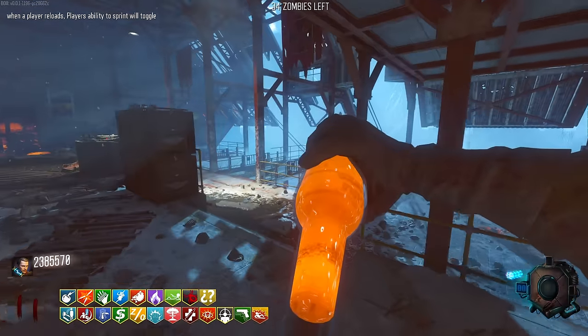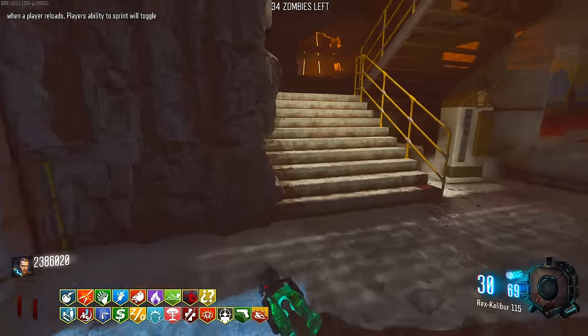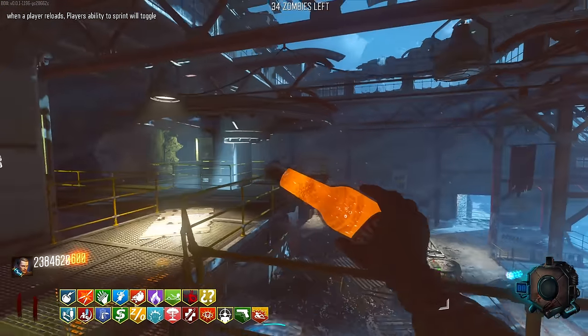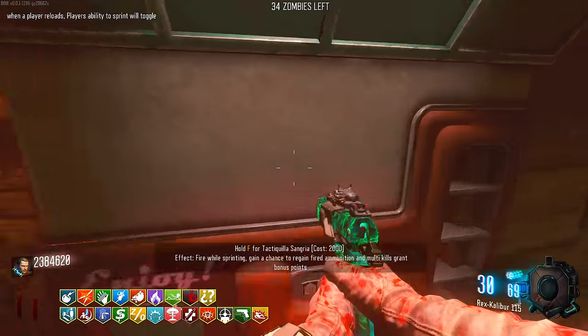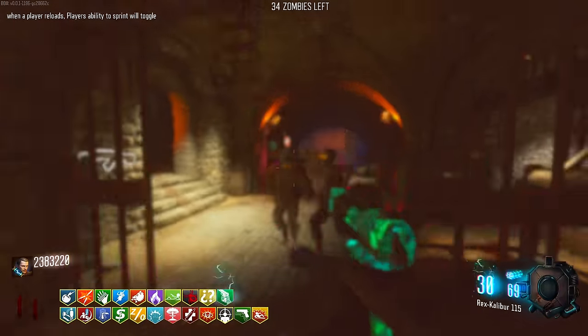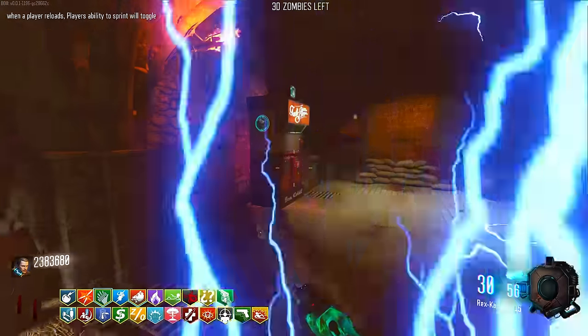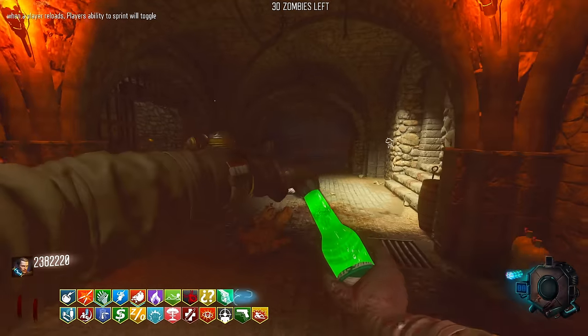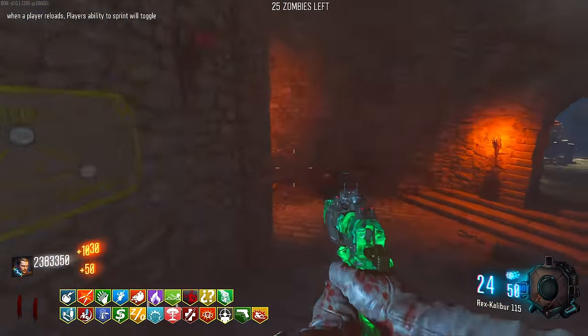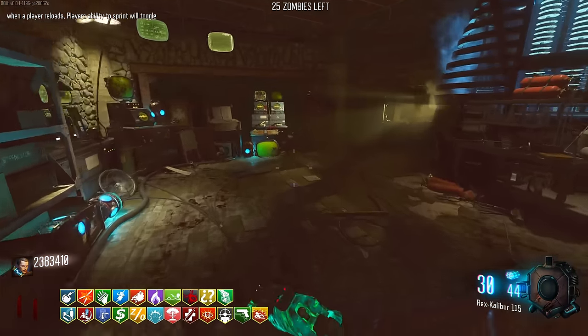Everything positive that could happen in this game is happening right now - it's like it knows that it's my celebratory video. We've got double-buy PhD Slider. There's something so satisfying about running around and just collecting a bunch of different perks. Tequila gives bonus points for multi-kills, so I'll pick that up. Oh yeah, I can't sprint now - this stupid thing. I've missed cause and effect though - it's a fun mod.